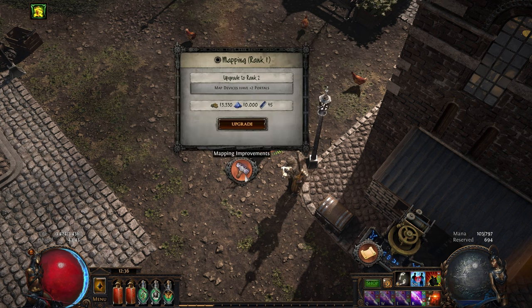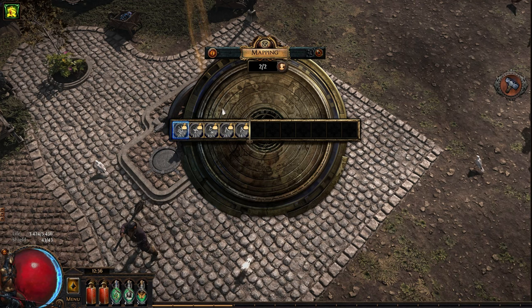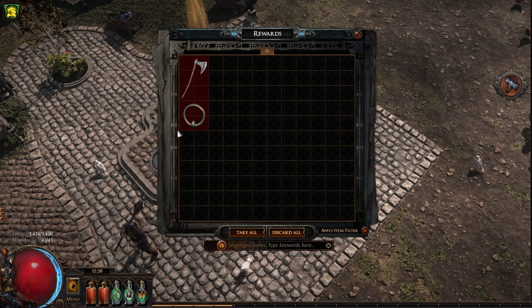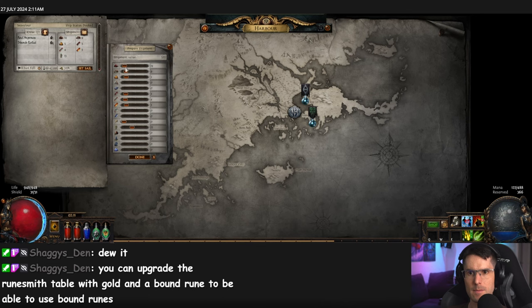And also mapping — that one is rough. I got one exalt out of it once. That's probably the highlight of having thrown in 30 maps.